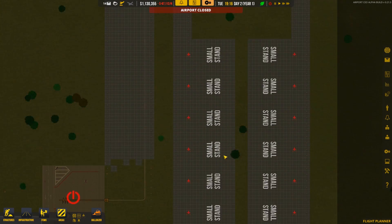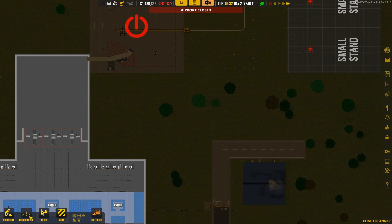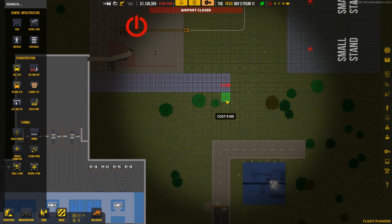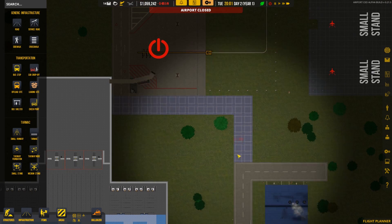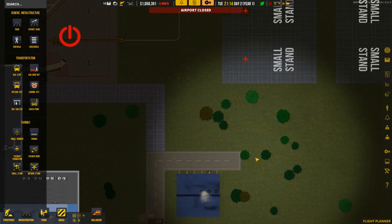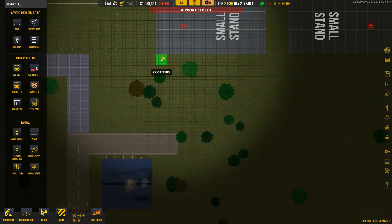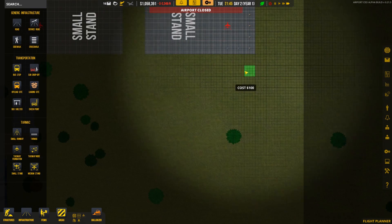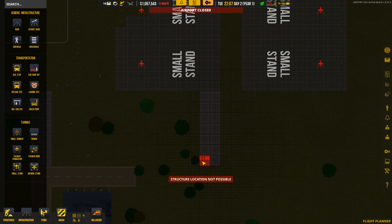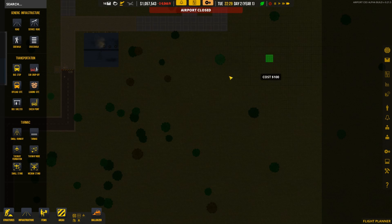Let's go ahead and speed things up a bit. We need to hook up the service roads to this area over here — it'll come down like this, around like this, and through here. The service road is how the fuel trucks, baggage, and all the service trucks get to the planes. We need to hook this up to each one of these rows of stalls. I actually connected that to the wrong area — this needs to be connected to both sides.